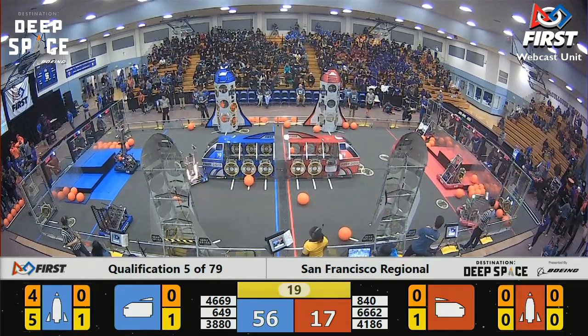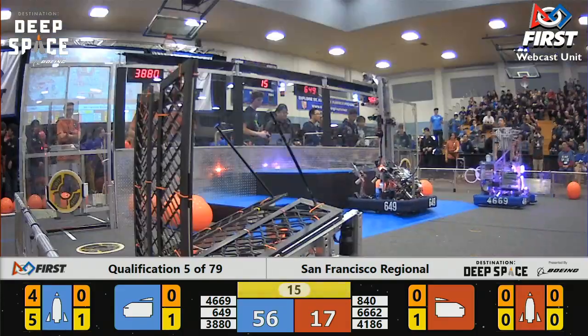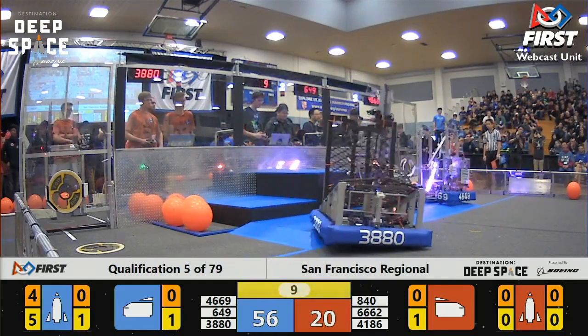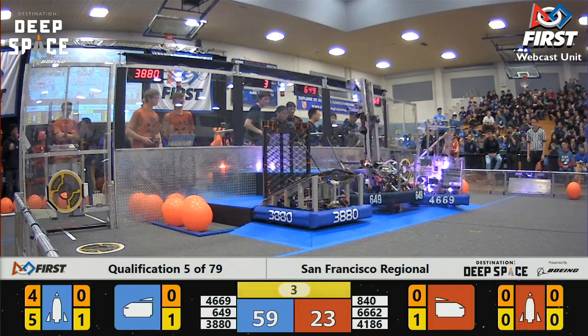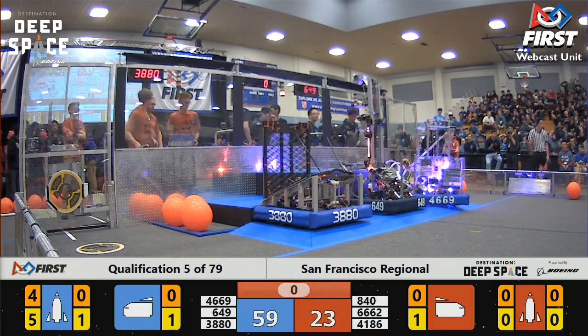M-Set finished — the team on the Blue Alliance has their eyes on the prize. They're lined up on the Blue Level 1 half platform and slowly climbing, with a little bump by Galileo Robotics. Five seconds left to go — Red Alliance with two robots, now three on the Level 1 platform. Blue with all three of theirs as well.